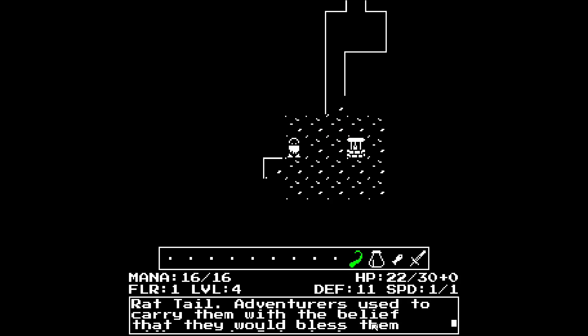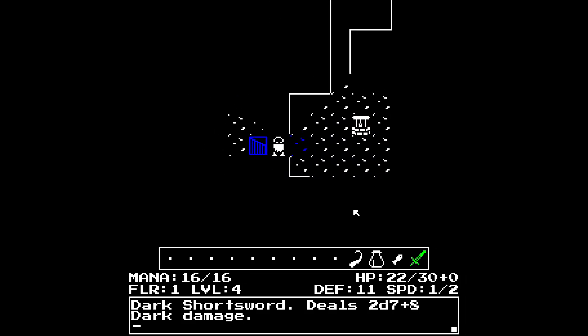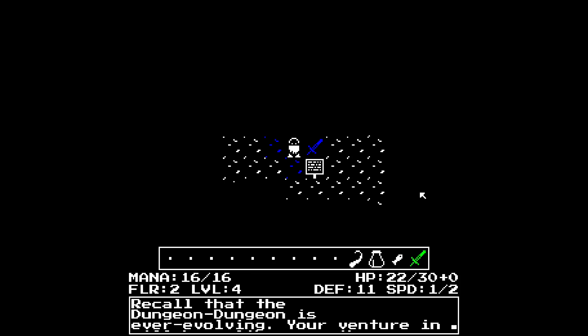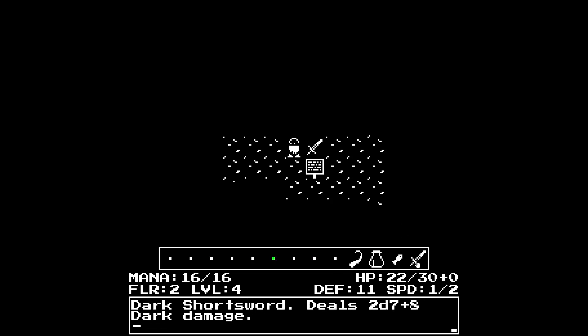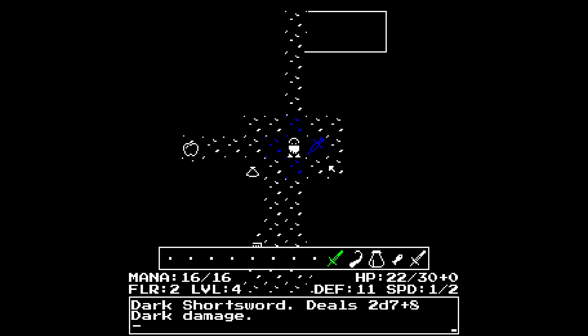Rat tail - adventurers use this to carry them with the belief that it would bless them with speed. Gain one chance speed. Fishstick - a sea-blue color, heals 1d4 plus 2 health. Dark short sword deals 2d7 plus 8 dark damage. Egg short sword deals 1d6 plus 2 sharp damage. I'm not really sure what to say about all the damage types - what's the purpose of them? It's also sort of hard to see the walls in here, that might be by design.